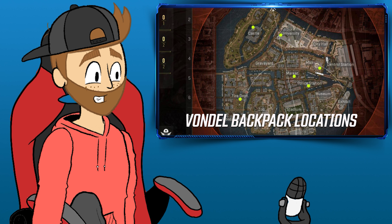Number four: Market — check the rooftop near the UAV tower, cozied up next to a ladder. Number five: Castle — the backpack loves to chill on the windowsill at the very top of the northwest tower. Number six: University — head over to the western corner of the parking deck roof level, near the spiral ramp. It might be waiting for you there.